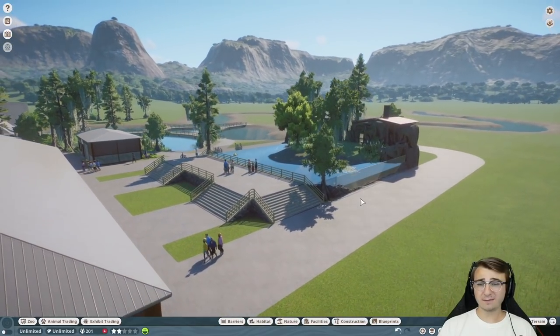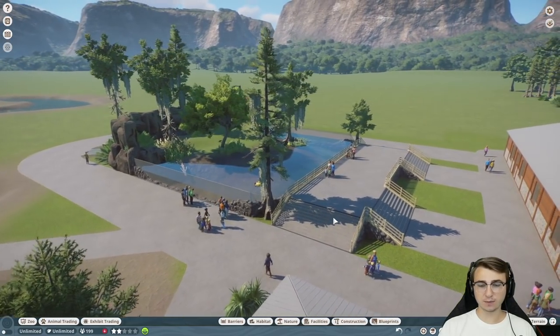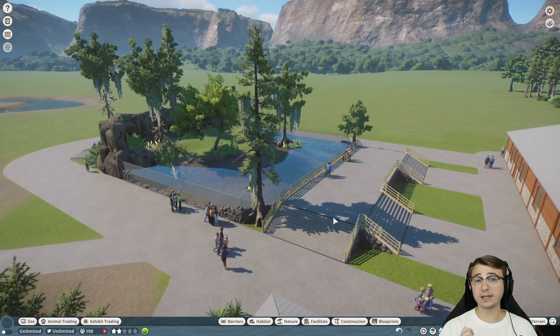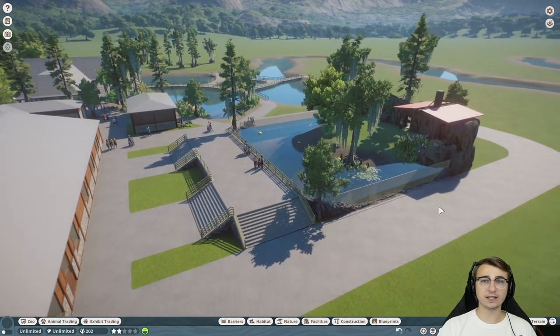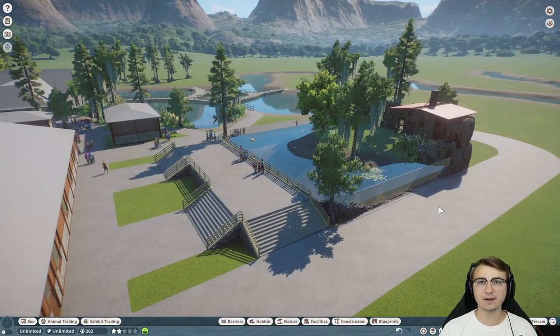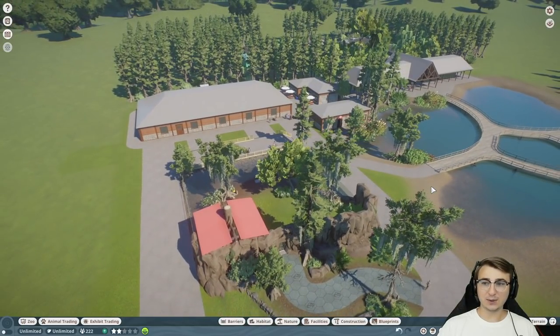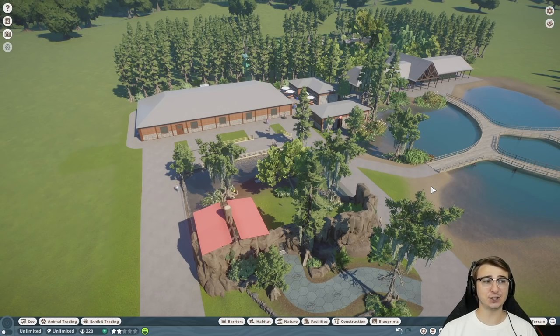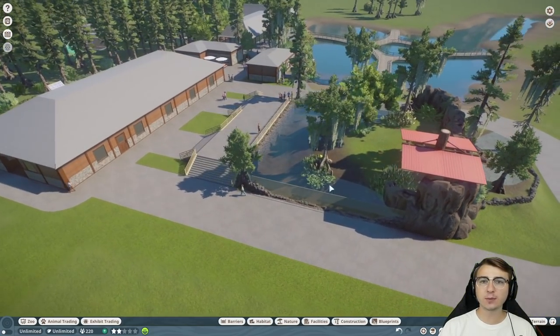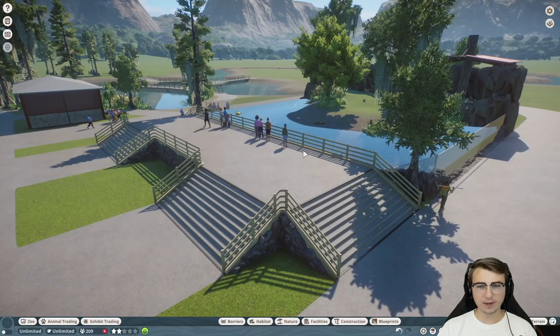In the previous episode, we pretty well finished construction on the small clawed otter exhibit. What I want to do today is go through and add just a sprinkle of some finishing touches to that. I also want to adjust our game settings so we can play a little bit more normally — not with unlimited money and unlimited conservation credits; we're going to give ourselves a sort of budget. I also just realized we still don't have a bathroom here. That definitely needs to change. Where are our guests going to go to the bathroom right now? Just in the little swamp that we've created? Let's go ahead and get things paused.